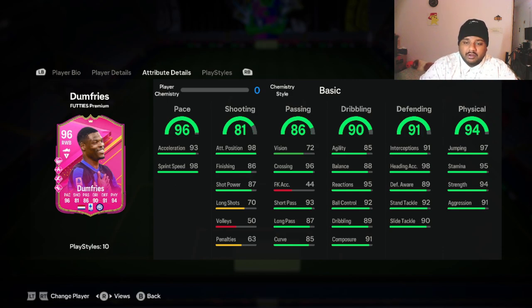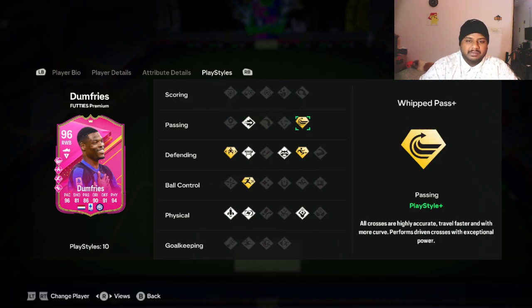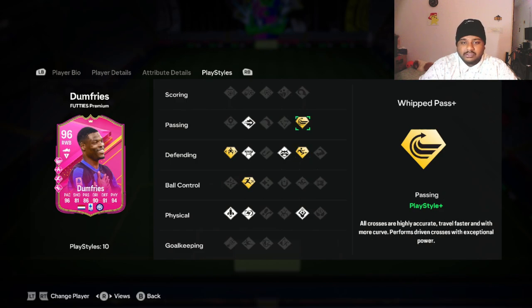He has 90 dribbling, 91 defending, and 94 physicals. Just looking at the stats, other than the base rating, nothing is really out of this world — it's fairly normal. Honestly, for a 96-rated card, he should probably be rated 94 at most, but it is what it is. We'll test him thoroughly at right back and see how he does in-game and in rivals — whether he's a main starter, a secondary right back substitute, or just high-rated fodder.